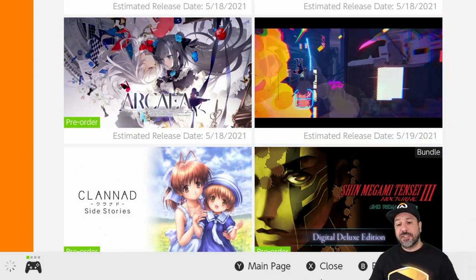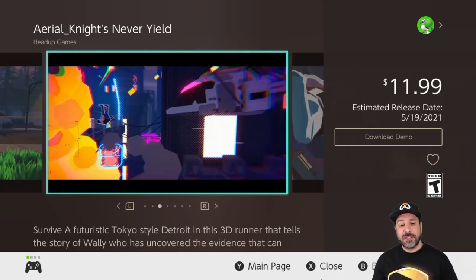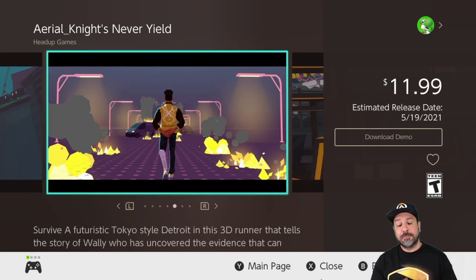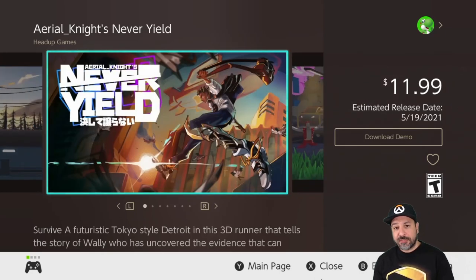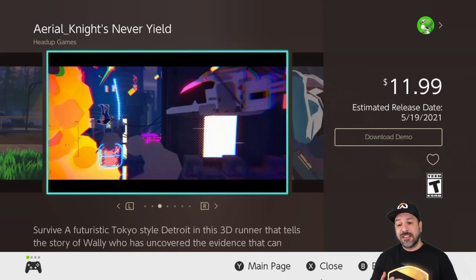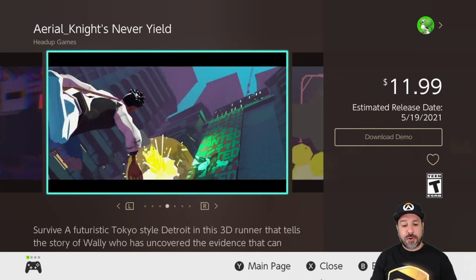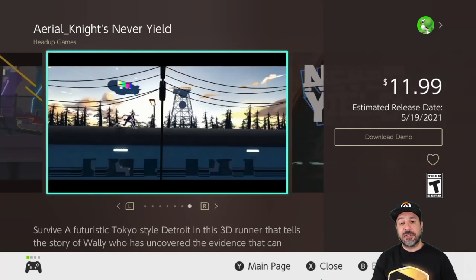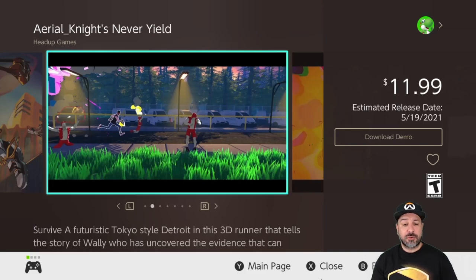The next game already has a demo on the eShop and was featured in the last Indie Direct: Aerial Knights Never Yield — a really special auto-runner with an awesome soundtrack. They're pushing the mix of visuals and soundtrack heavily. I tried the demo and found it impressive, but I'm not sure it was enough to draw me into wanting another auto-runner. At $11.99 it's a decent price — if you're into auto-runners with original visuals and soundtrack, at least download the demo before deciding on May 19th.